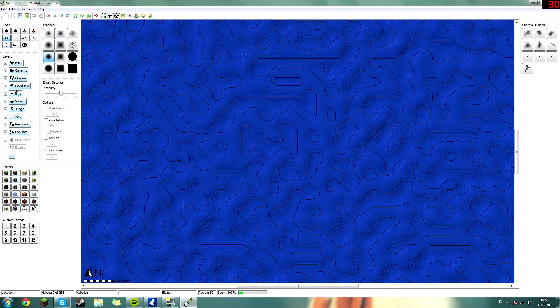Here you have the biomes and different stuff — I will not go into depth with these and will come back to them. Then you have the terrain tab which will paint the terrain, and the custom terrains tab where you create your own terrains.